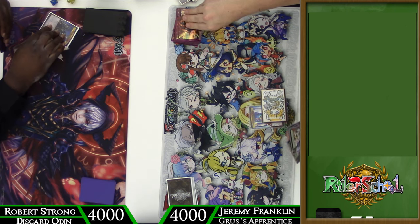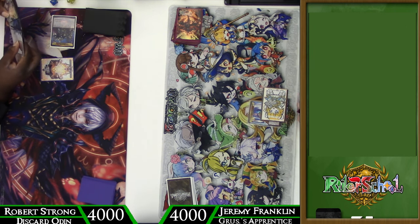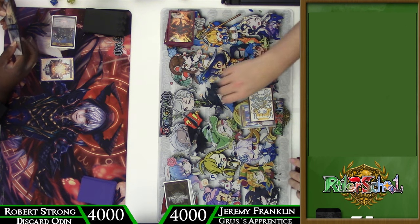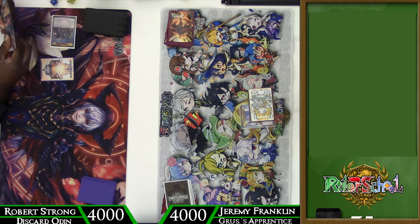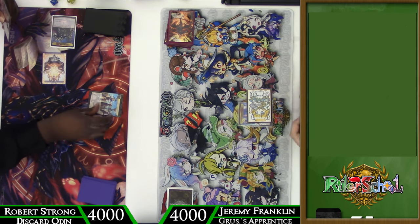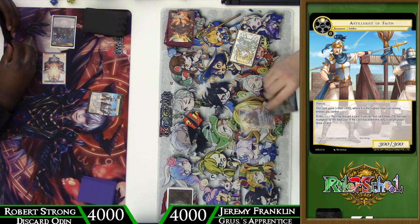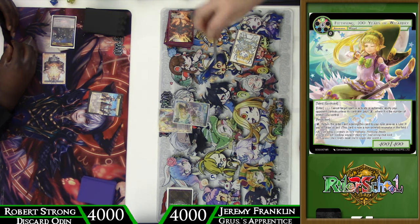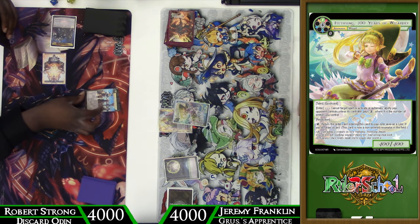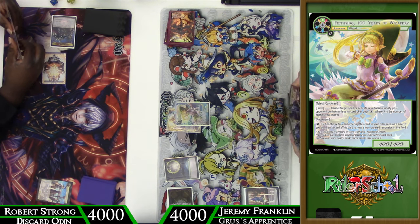We've seen before that the Odin matchup can be a little bit tricky for Kaguya, but hopefully this version, which is a little bit more aggressive, can show you what we're putting forward. Robert is just hitting a White Stone on turn one. Just a White Stone, so probably he's going to see something like an Artillerist. There you go — we do see the Artillerist, and this is where we get that aggressive strat. We're trying to push pressure as much as possible. We know that if we let Odin have time, we're going to be in trouble. So we're going to order out our coin with Featzing to go ahead and cancel that unless he pays one, because we get that one moon, and he doesn't have anything to pay for it, so we get a free gold there — a free stone.